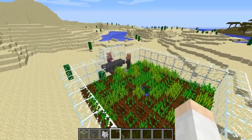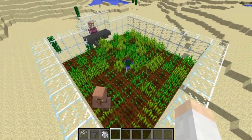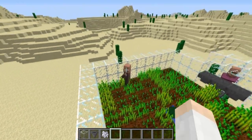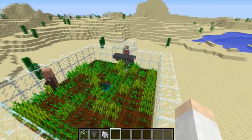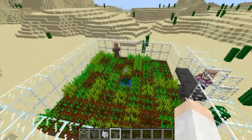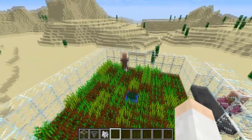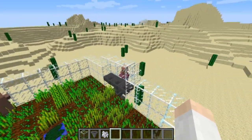Here's how it works: you get a plot of land, till the dirt, hydrate it with water obviously, and then you just give a villager one seed. Eventually he will spread the seeds out so that it covers the entire farm — or you can plant it yourself to save time. Basically, he'll harvest the crops, replant them, and he will try to feed his fellow villager.